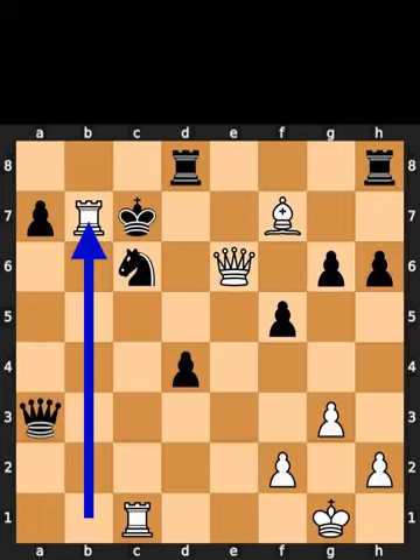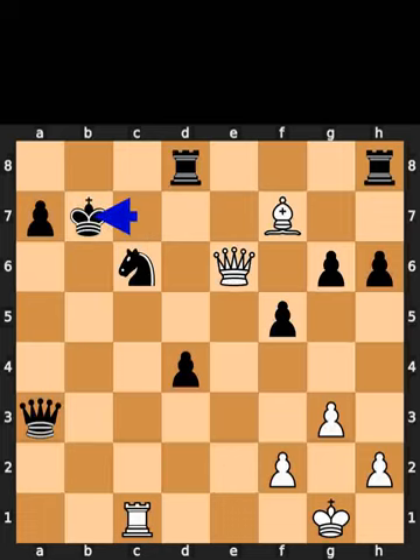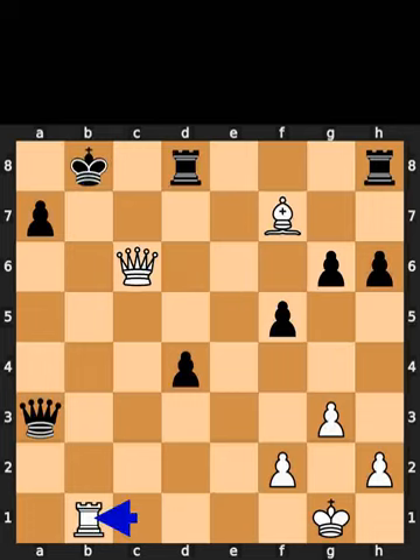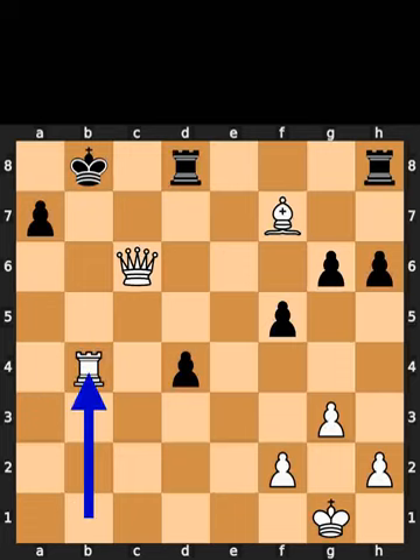White takes the pawn on b7 using the rook with check. Black takes the rook on b7 using the king. White takes the knight on c6 using the queen with check. Black plays king to b8. White plays rook to b1, check. Black plays queen to b4. White takes the queen on b4 using the rook, checkmate.